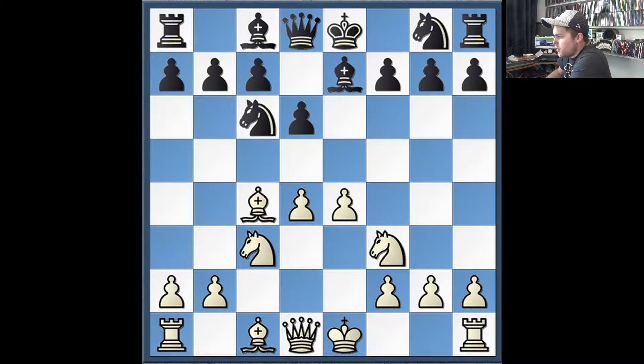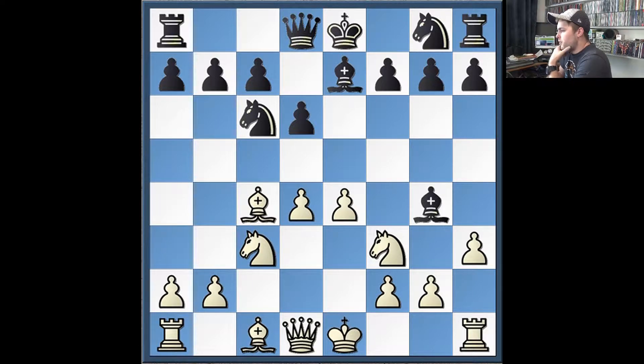After Nc3, he plays Bg4. With this move, he's trying to undermine my queen, which is stuck defending the pawn on d4 and the knight on f3. I call his bluff and play pawn to h3. In the game, he played bishop back to h5.